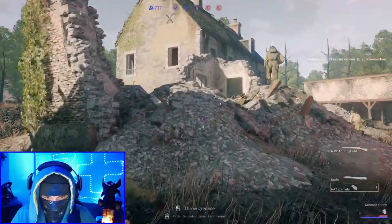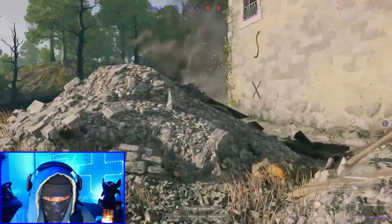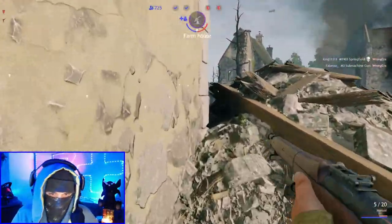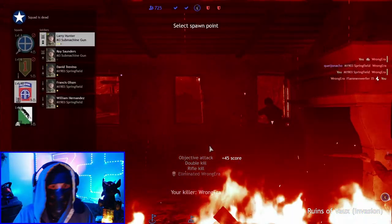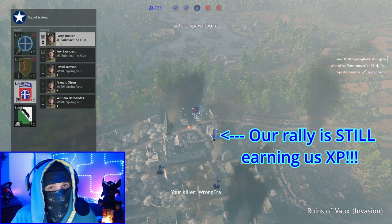We're going to get a knife out, go knifing, and knife that gentleman real quick to help clear the point. Swap to the guy with the grenade, pull the pin, and take a look around for any Germans. There's one - wait, that's our teammate. We did kill the flame trooper though - that will help our team immensely.